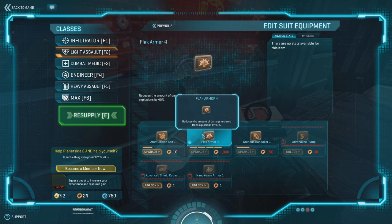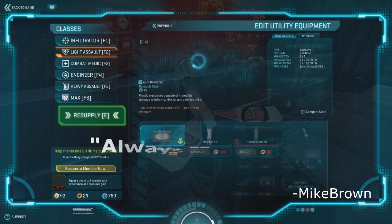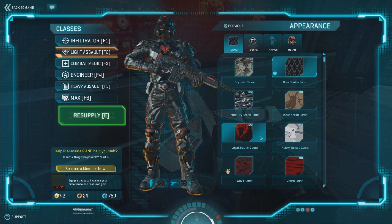Now equip your ammunition belt because you're gonna be running out of ammo very fast with this monster weapon — because of the amount of kills you're gonna get with it, of course. Always have a medkit nearby.